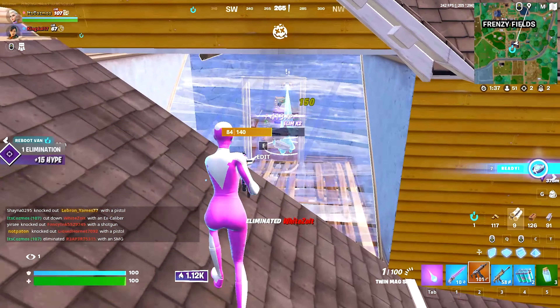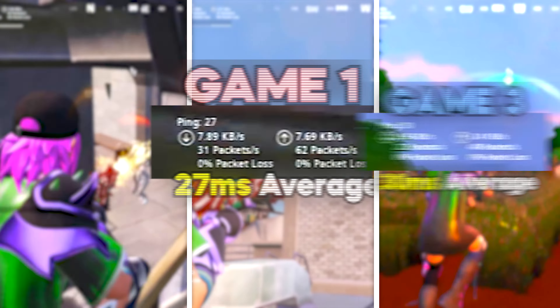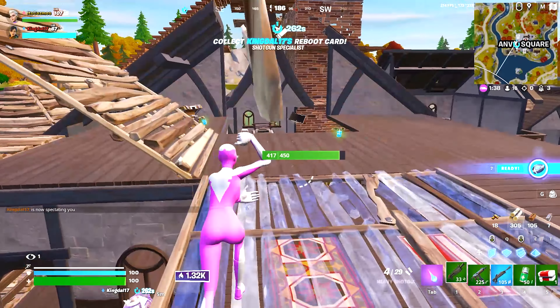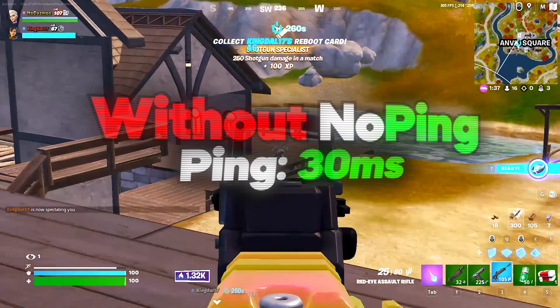To compare, my ping in creative without NoPing was an average of 16 milliseconds, and with NoPing I went from 16 milliseconds down to 14 milliseconds on average. While that's nothing crazy, you might find NoPing reduces your ping much more than it did for me.